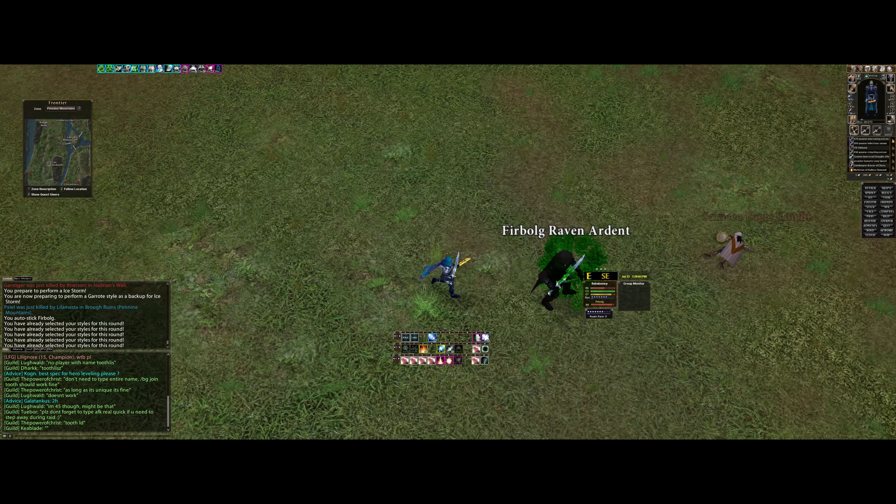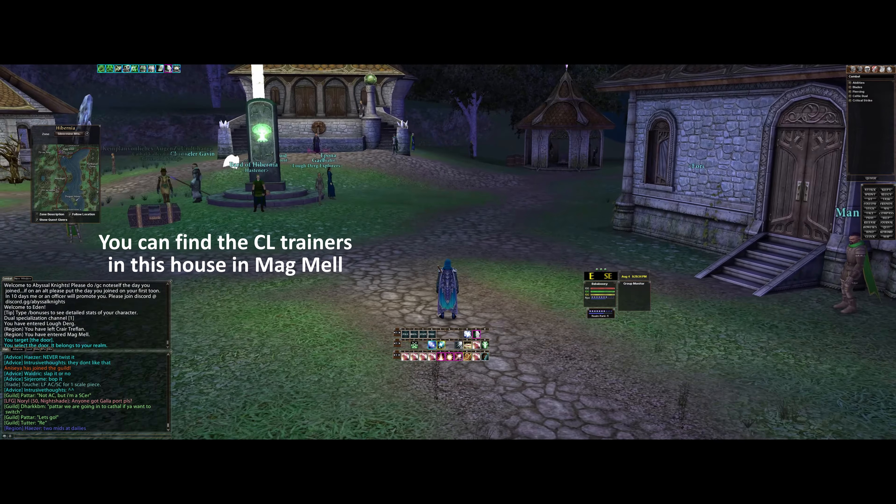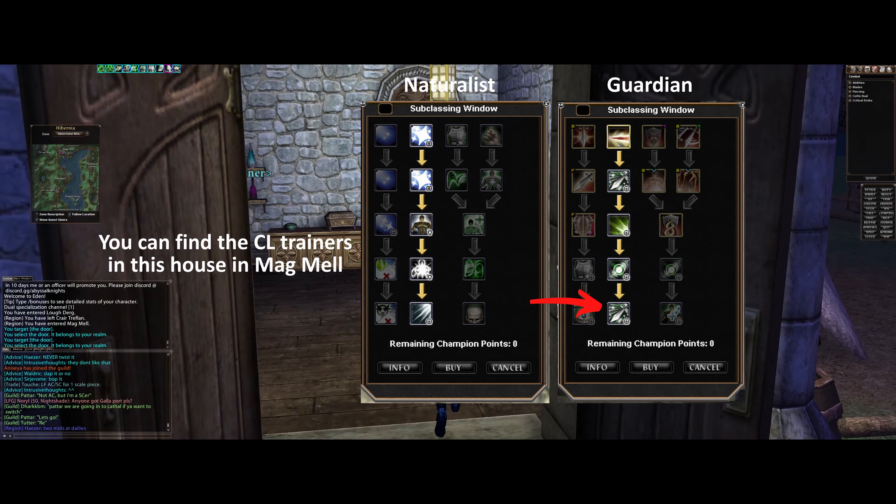The other spec option to think about are your champion levels. For champion levels, it's basically mandatory to grab the magical or assist line. After that, you can decide between going for the armor factor buff or the parry buff line.